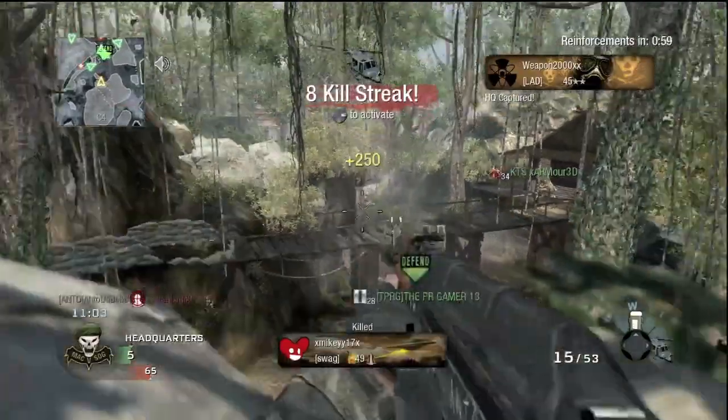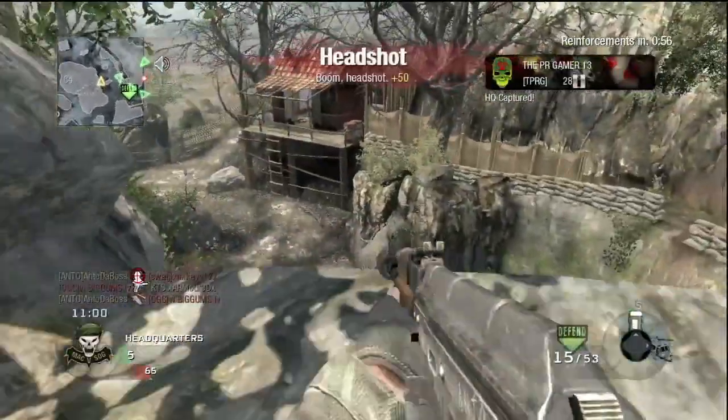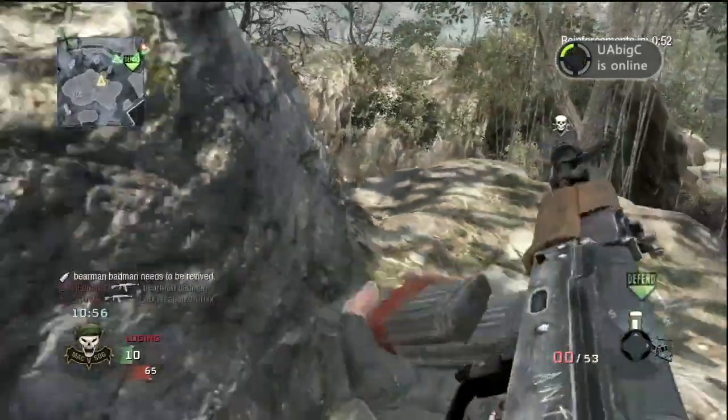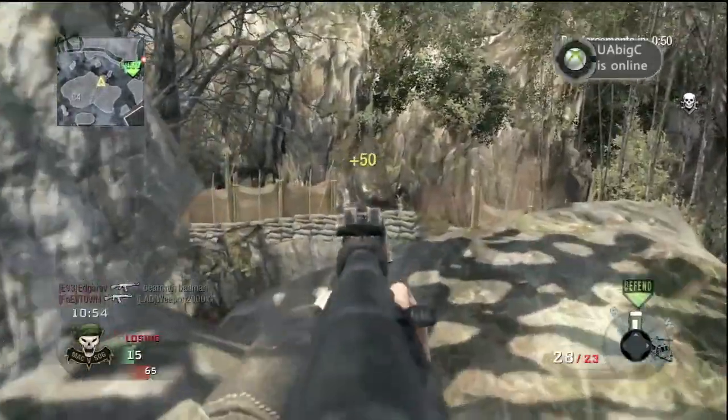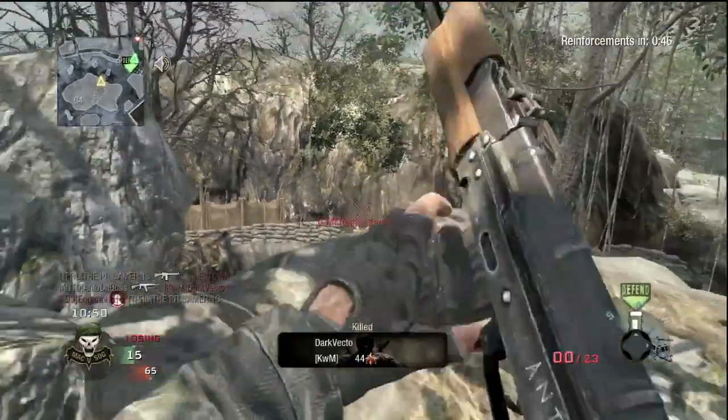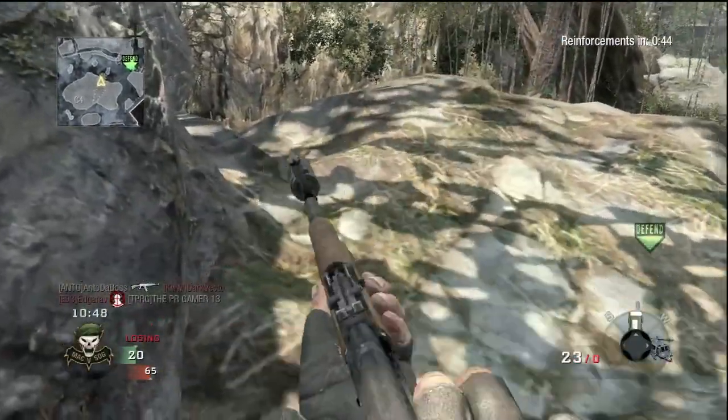Headquarters secured. Here we go — ready for deployment. I see these guys making their way to the capture spot. We captured a flag. Now these guys are trying to hide — I get one of them, I have to reload to get the second guy.